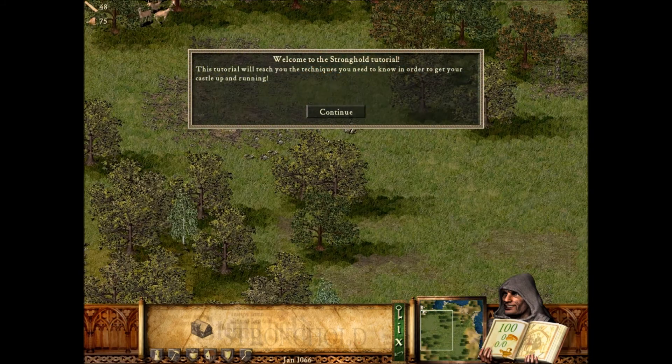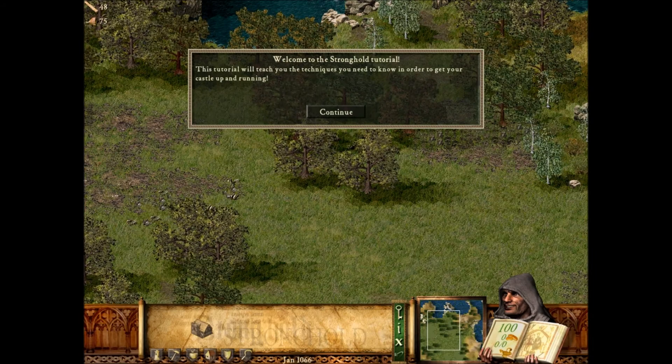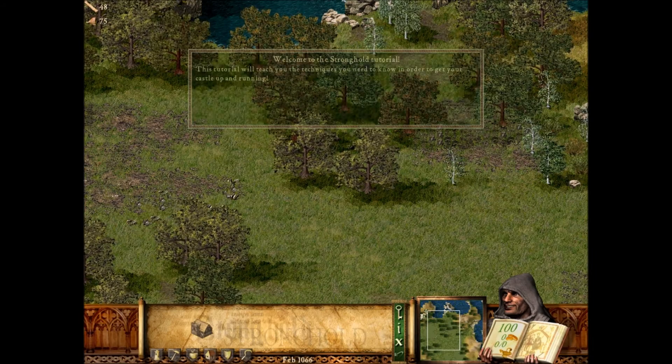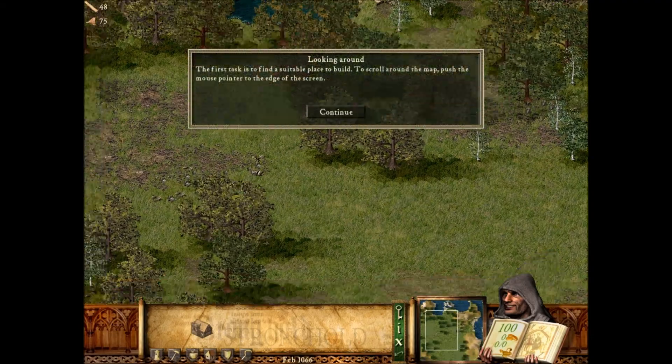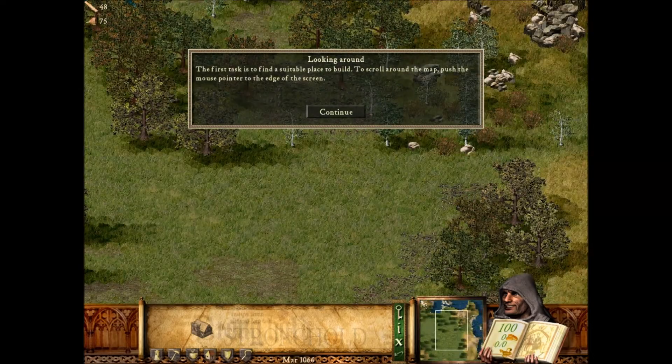Welcome to the Stronghold tutorial. This tutorial will teach you the techniques you need to know in order to get your castle up and running. The first task is to find a suitable place to build. To scroll around the map, push the mouse pointer to the edge of the screen.